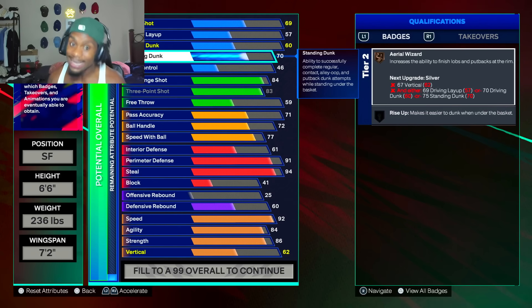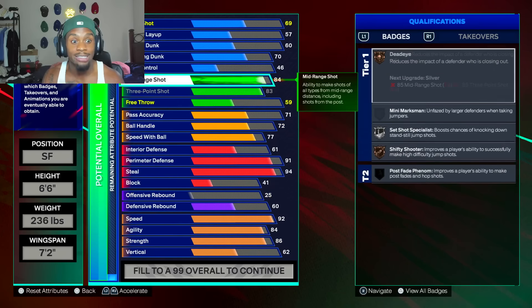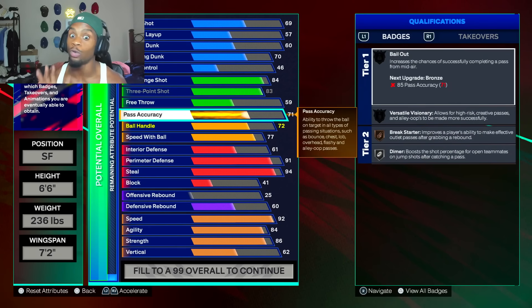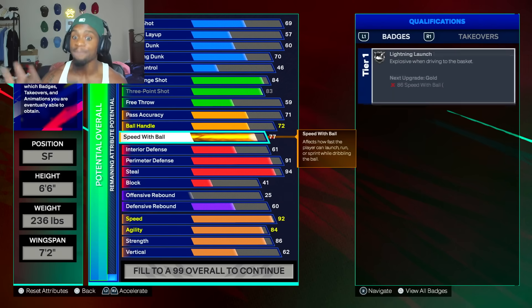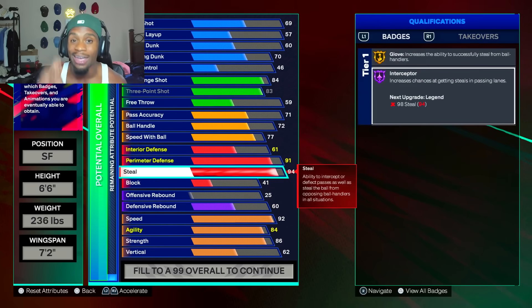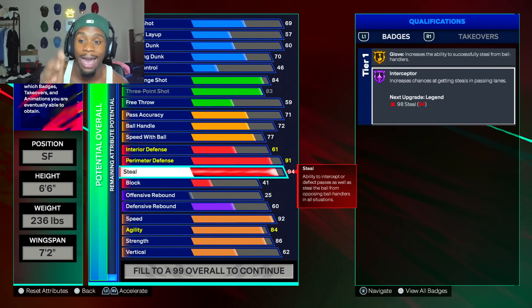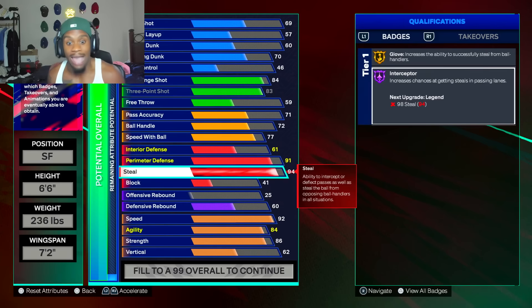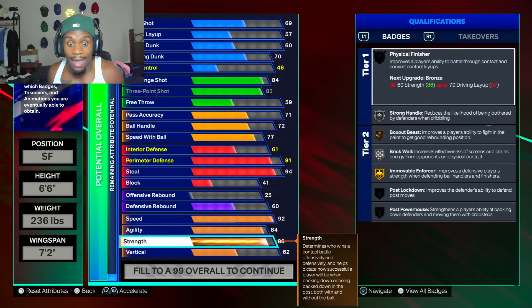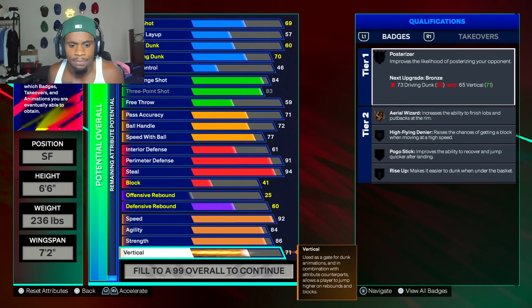Just keep your driving dunk at a 60. We get some shooting badges — we get limitless range on this build and all the jump shots unlocked. We get playmaking badges too, we can do a little something with playmaking. We ain't gonna throw no slow passes. We get a little ball handling. Make sure you put your speed to a 92 and agility to an 84. Put your vertical up to about a 74.